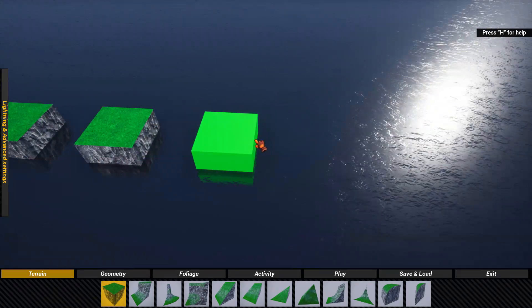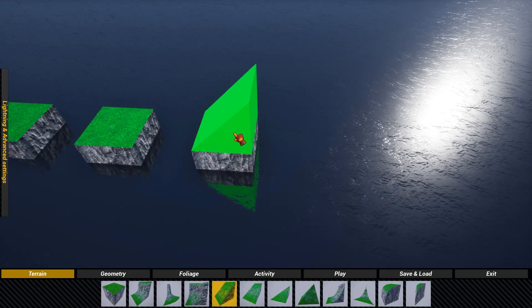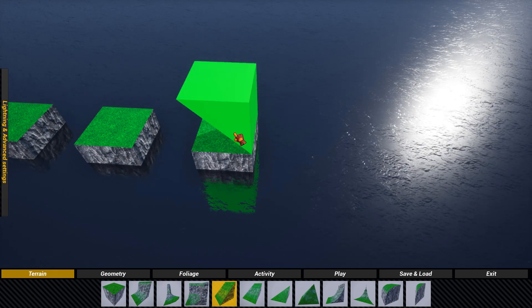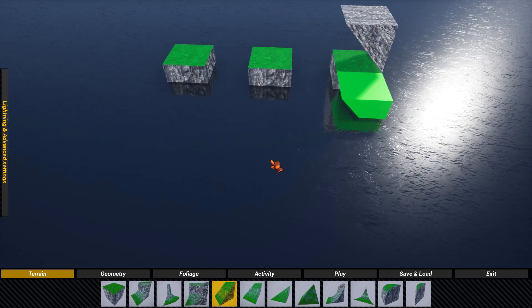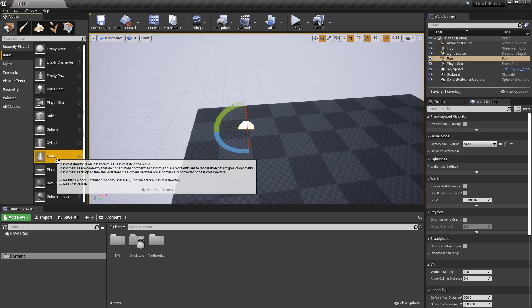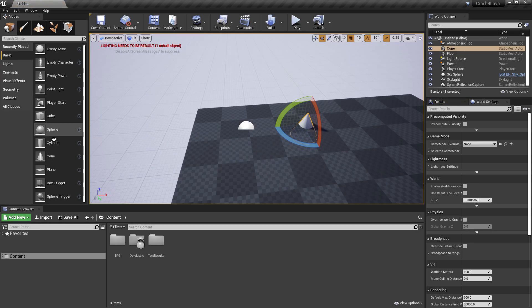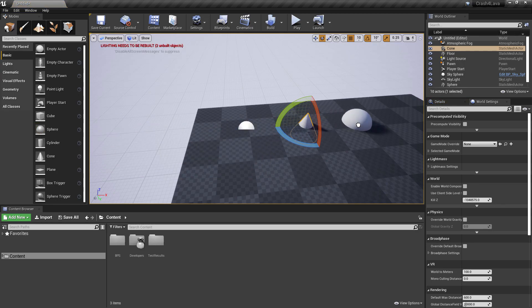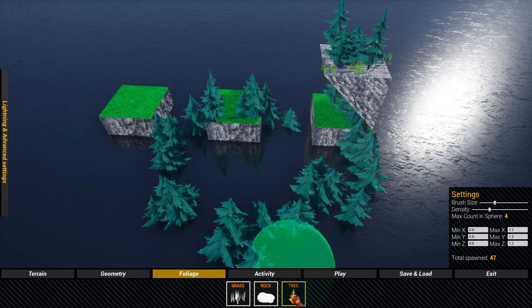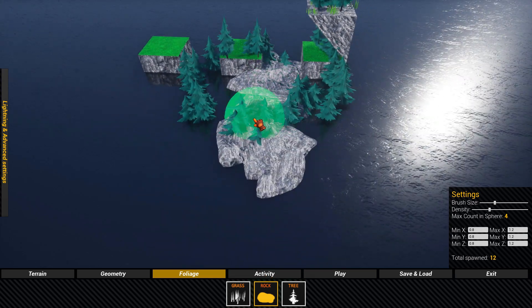I honestly feel I've just scratched the surface with the work I've done so far, and a great example of this is what you're looking at right now. For those of you who don't know, Crash 4 was created using the Unreal game engine, which is how I was able to mod it in the first place. Coincidentally, it also means that things people make for the Unreal engine can in theory be also used for the game. And this is where this level editor comes in.